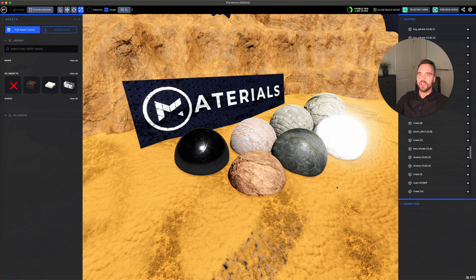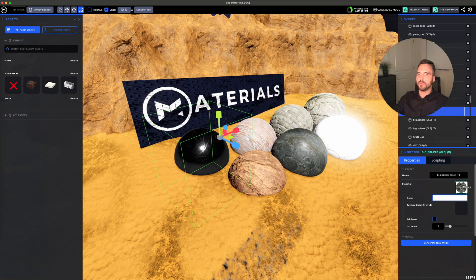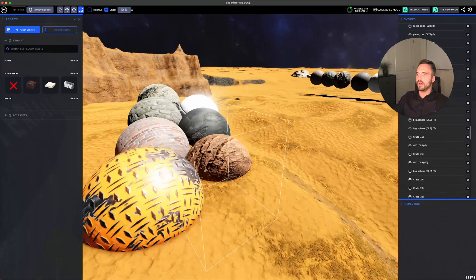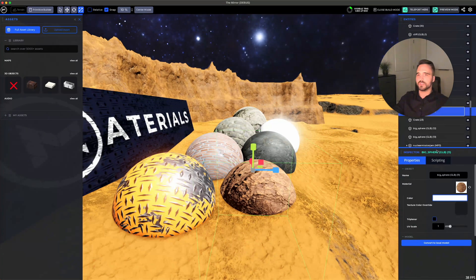Godot 4 has some great materials capabilities. We've imported a good few — thank you to some of the Creative Commons ones public on the internet, and thank you to Ambient CG. So now whenever you select an asset, you can go over here to material and then select the material that you'd like. We'll be cleaning up some of these thumbnails as well, but this gives you a lot of different capabilities. This new material is applied and the lighting with the sun is looking pretty good on these, and we hope that this can add a good degree of realism to your games. And you can also import your own type of materials if you wish.